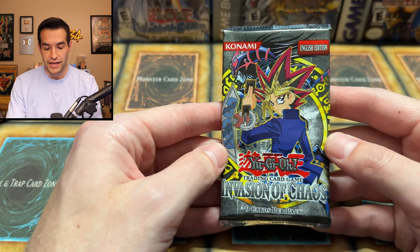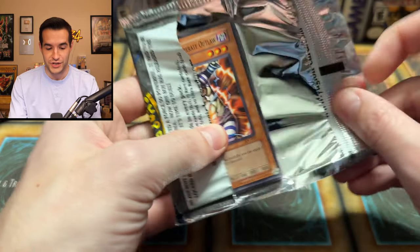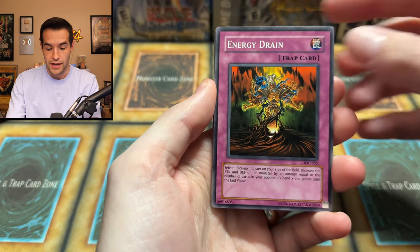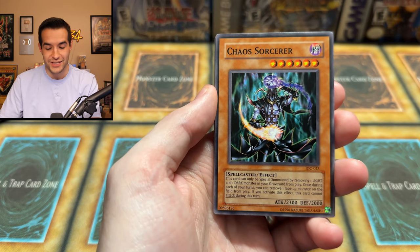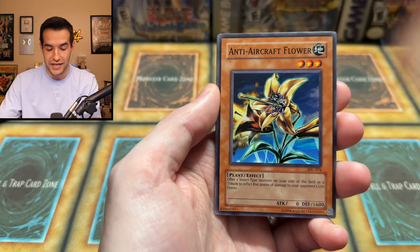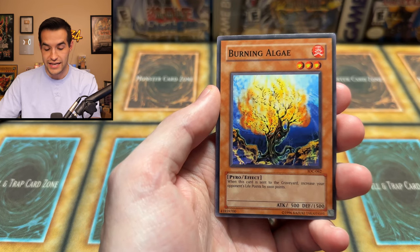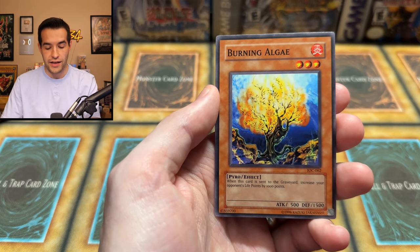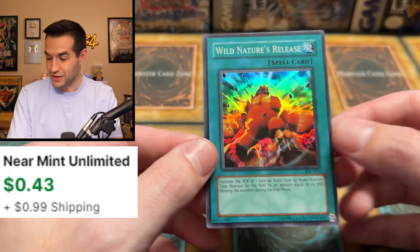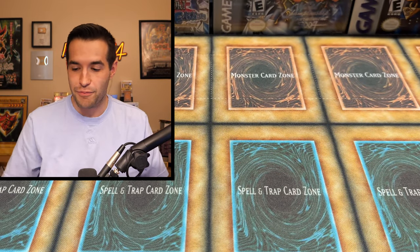This is it for Tim — the final pack, Invasion of Chaos. Last time we opened this final pack it went pretty crazy. We want a member of the big three; a DMOC would be perfect. Chop Man the Desperate Outlaw — that's the guy that blessed us with the first edition BLS. Let's see if he can do it again. Energy Drain, Chaos Sorc in common — amazing chaos card, Gora, Jade Insect Whistle, Anti-Aircraft Flower, Yellow Luster Shield, Burning Algae, and the final card — another super rare Wild Nature's Release! Three foils out of five packs. This man is so lucky. Even without a crazy card, three foils out of five packs — what an awesome Tim.